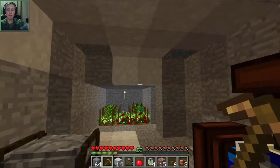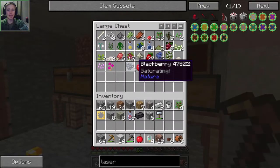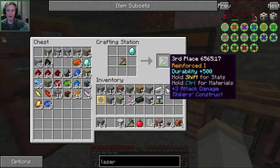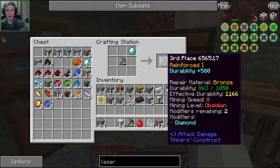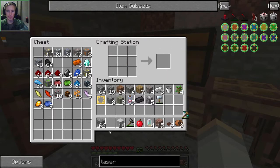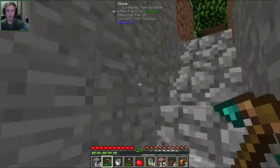We're going to need obsidian first, and in order to mine it we need to upgrade our pick. Right now it says mining level is redstone in red, which means it can't mine obsidian. But if we throw a diamond onto it, it says durability plus 500 and now it says mining level obsidian. We've used up a modifier on our Tinker's Construct tool — I think we have two modifiers remaining — but it's worth it because now we can get obsidian.